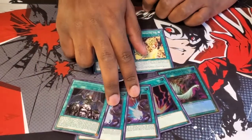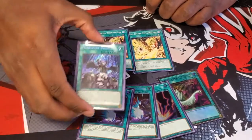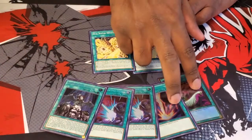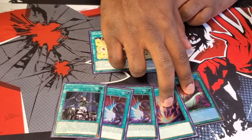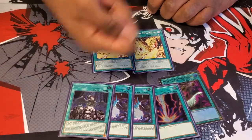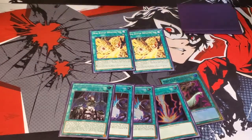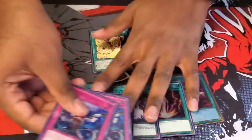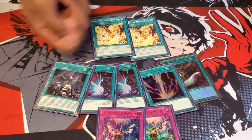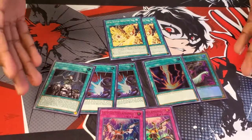These two are supposed to be two more Forbidden Droplets, but because this is a more budget build — or because I'm missing my other two Droplets right now — you can just side out that Droplet for another copy of Dark Ruler No More. The whole idea is you let your opponent play their entire board, and then you have triple Droplet and two Lightning Storms to break it down. That's really what this deck is better at than going first, because if you try to go first your fusions are just too fragile and you don't have a lot of recurring cards. So it's better to just go second, interrupt them with hand traps like Ash and Gamma, hit them with Dark Ruler No More, Lightning Storms, Dual Avatar Defeating Evil with tokens or extra fusions, and then break their board down.